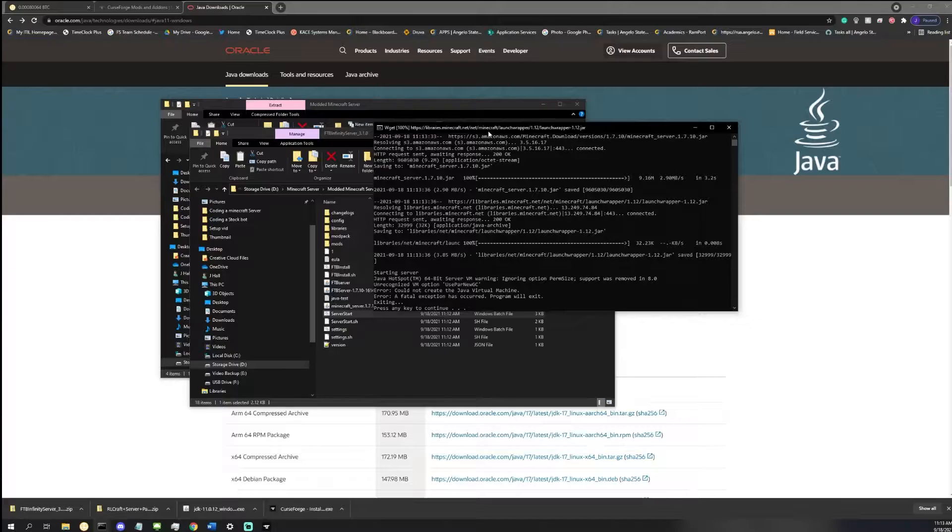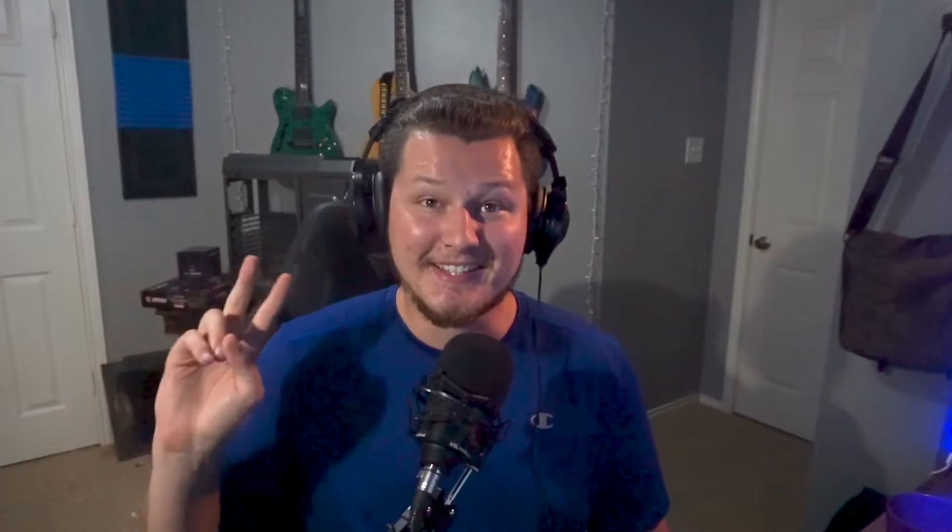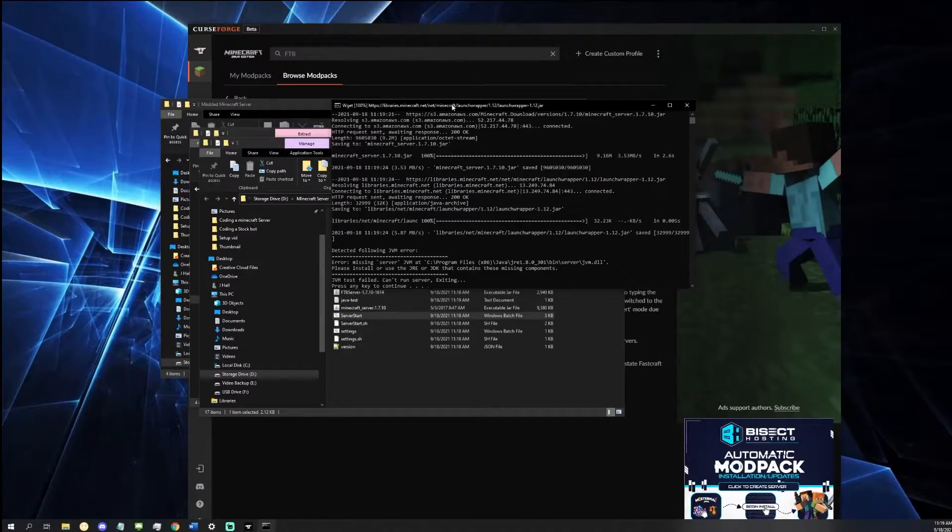Now if your Minecraft server does not start at this point, there are usually two errors that can show up. The first is caused by having the wrong version of Java. The second error can show up if you have a 32-bit version of Java instead of a 64-bit version. The solution to both of those problems is ridiculously easy — all you have to do is find the right version of Java, download the 64-bit version, and install it in place of the old one. Once you've done that, you should be able to start your server just fine.